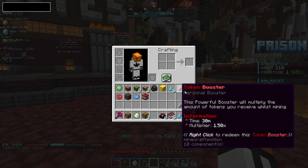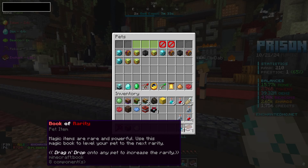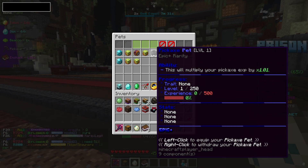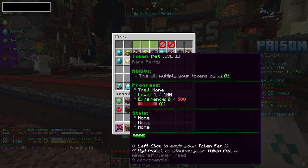And the nuker — not too good. None of these guys are too great. I do have some book of experiences, which I'm just gonna go ahead and drop on the token pet, and maybe the book of rarity as well. Now it's an epic plus rarity. Can we fuse those?